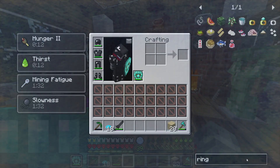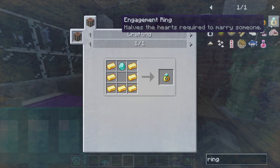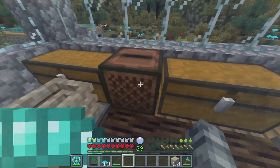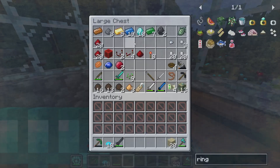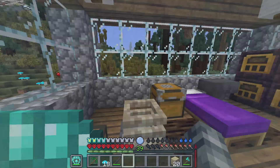Let's see — ring, wedding ring, engagement ring. Engagement ring halves the hearts required to marry someone. Matchmaker's ring — oh, I think I can make that right now. No, I can't. I need one more piece of gold. Jesus Christ, anyways.